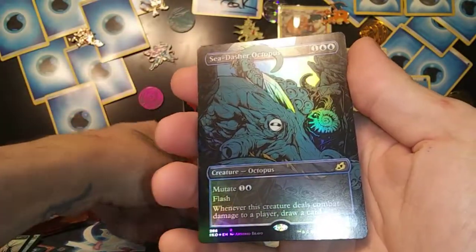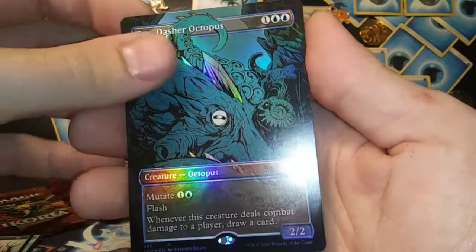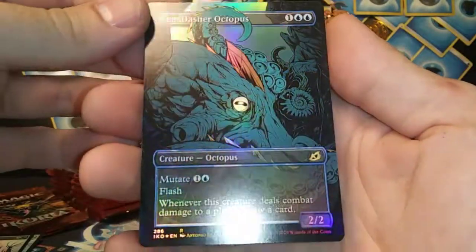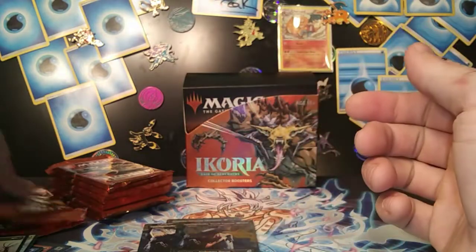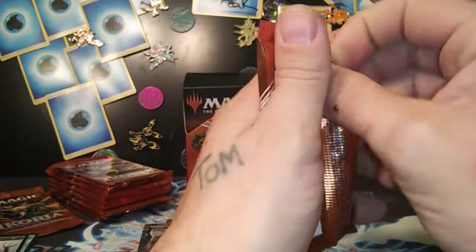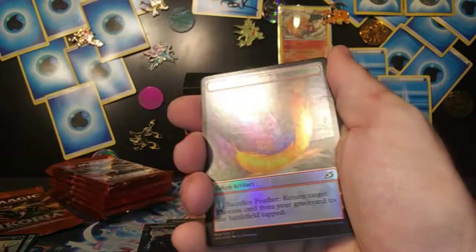Holy sh**! Seed Dasher Octopus — foil rare, extended, comic book style — that is so sick! I can't believe we just got that Space Godzilla Death Corona foil. Dude, I had a feeling — my last few boxes, my luck has been ridiculously insane.